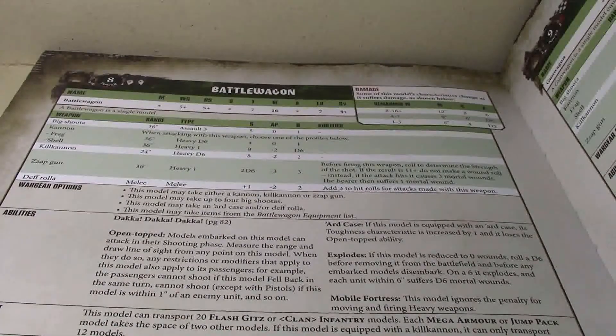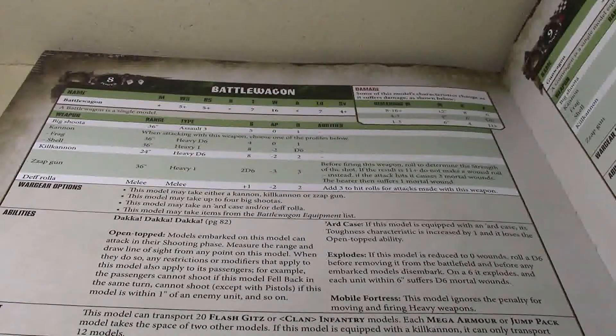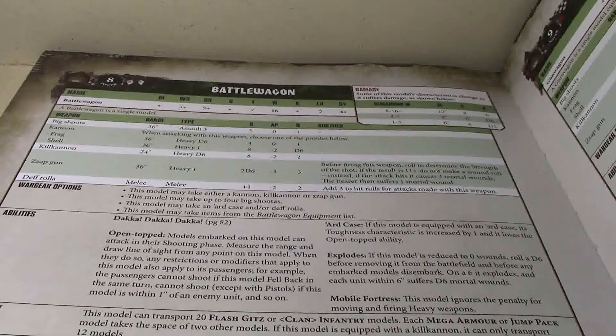The base price is 120, which is okay. I think it's a little overpriced, but unfortunately with that many wounds and that high toughness it's never going to go down — that's just the price we're going to be stuck with. We can complain about the price if we want, but it's not exorbitantly overpriced — maybe 10 points, 20 at the most. A cannon or kill cannon is 15 points and they're both the same price, so you probably never want to take a cannon.